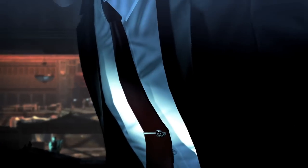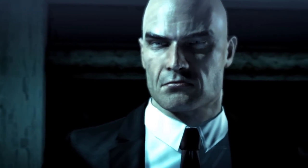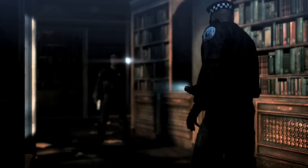There's a city-wide manhunt for him and he's been tracked down to this derelict library. We're showing part of a level which is called Run For Your Life, and it sees Hitman pitted against the Chicago PD. They're hunting him for a reason we cannot get into, but he will have to deal with that situation.